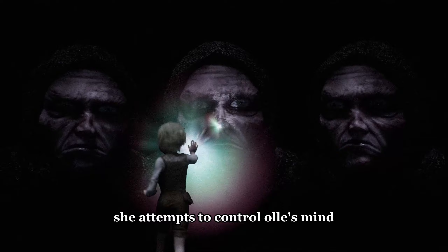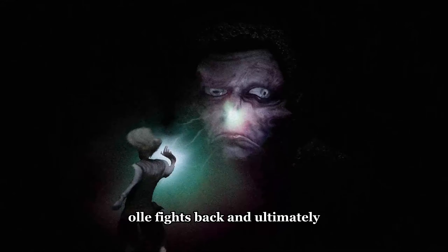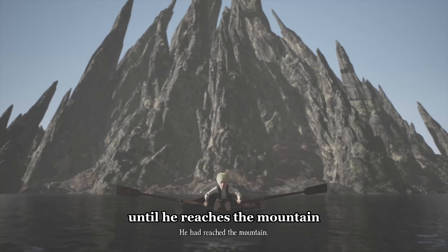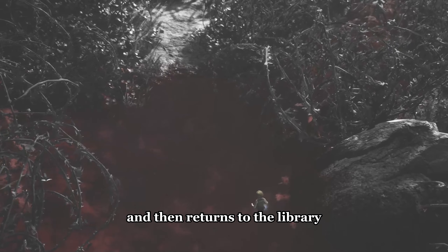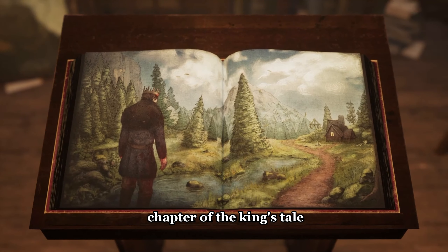She attempts to control Ole's mind, alternating between attacking him and trying to devour him. Ole fights back and ultimately defeats her, continuing his journey on the boat until he reaches the mountain. Upon reaching the summit, Ole uses the stone to make a path to the mountain. He enters the mountain halls and then returns to the library, where he reveals the next chapter of the king's tale.